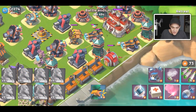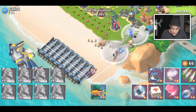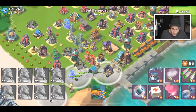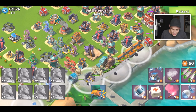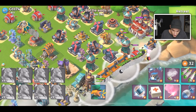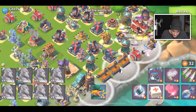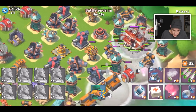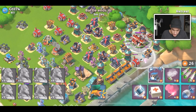I dropped a barrage up here to destroy all the shock mines and there are two left — I really thought I was going to destroy all of them. We'll drop a flare to the core. Hopefully that shock mine releases my troops before my smoke wears off, because that would really suck if it doesn't.